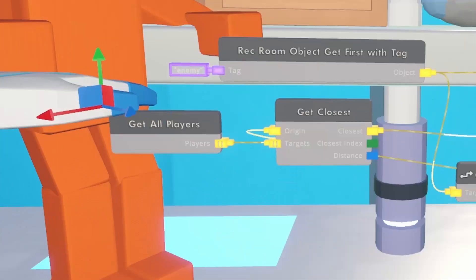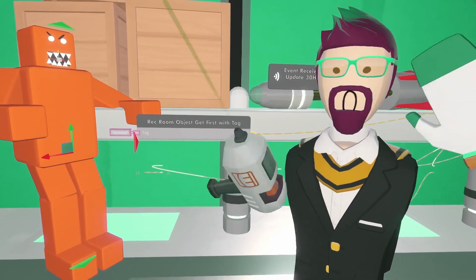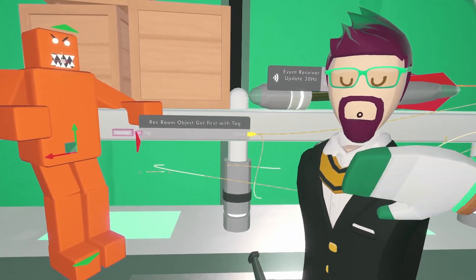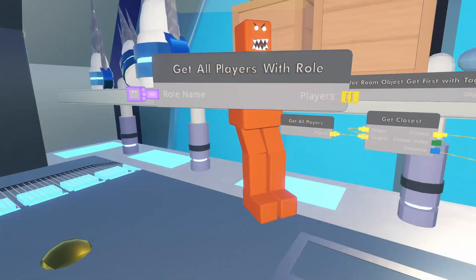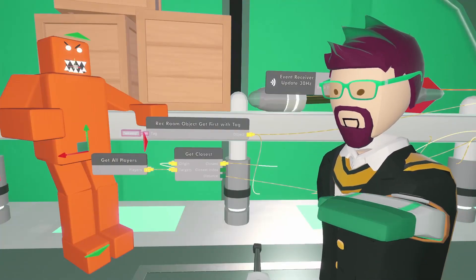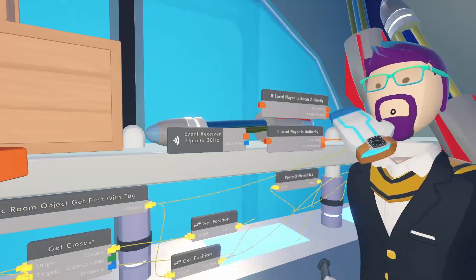That replaces all of those circuits we were using to measure distance — now it's just this, that's it. I can guess some of you are going to ask: how do I make it follow only certain people? You can give players a role or a tag — whichever players you want it to chase — and then have that list of players go in instead of all the players.